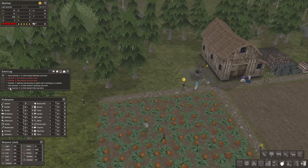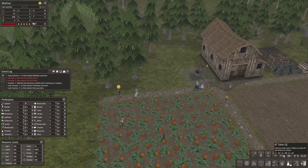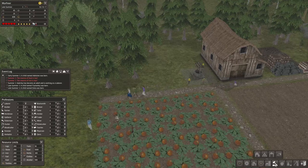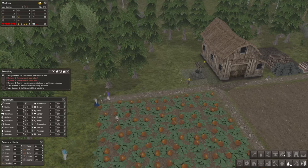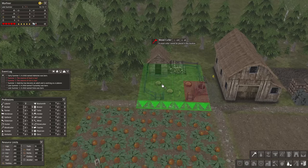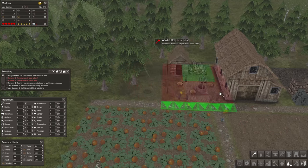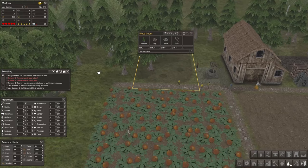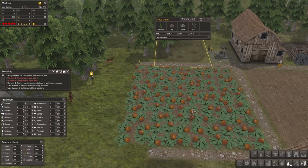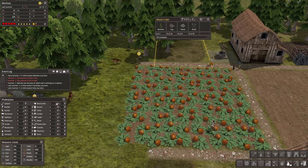Now I think, because we are in late summer and it's getting to autumn, we're running low on firewood. So we want to have a woodcutter's lodge — or foresters, woodcutter — place it right here. And let's set this worker to being a blacksmith.